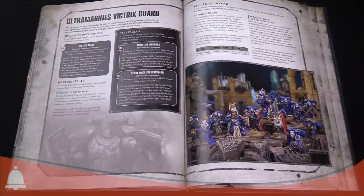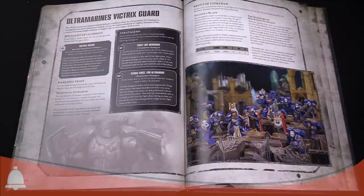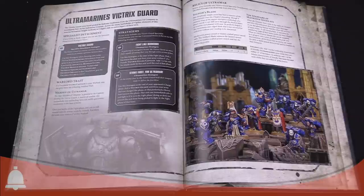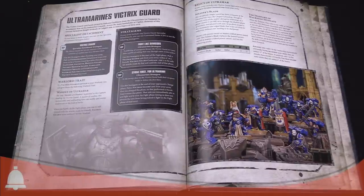Strike First for Ultramar is three command points, which can make a lot of players hesitate. But at the end of your opponent's charge phase, you pick a Victrix Guard unit from your army that was charged or performed a heroic intervention — that unit can immediately pile in and fight as if it were the fight phase. And they can fight again in the fight phase. So you're attacking whatever your enemy was charging with before the fight phase even starts. This is still the end of the charge phase — if you kill that enemy unit, they don't get to kill you.